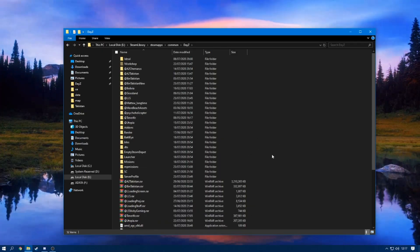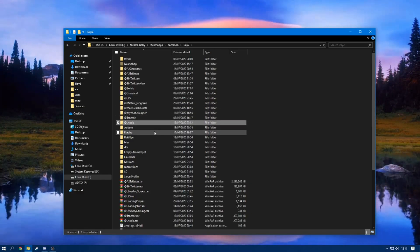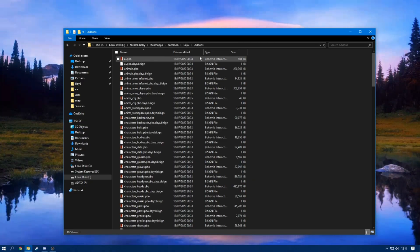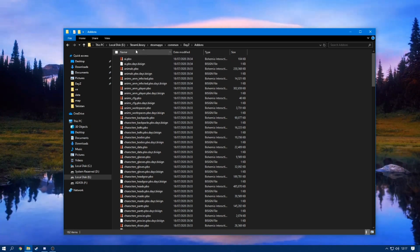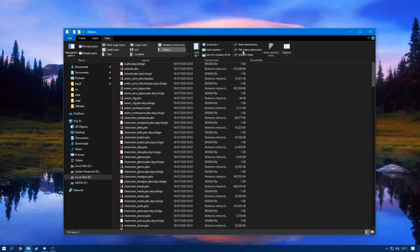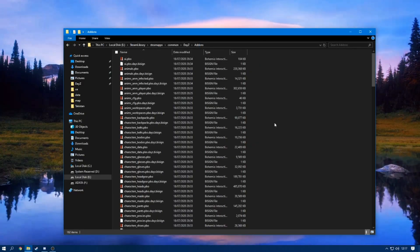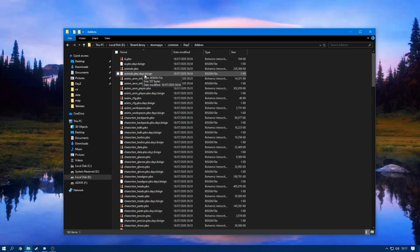Now in here I have my files — as you can see these are mods here, all mods. But I want you guys to go into the addons folder. Every single one of these PBOs — you might not see the .pbo extension. If you do not see .pbo, head over to View and where it says item checkboxes make sure you've got that enabled. Also make sure you enable hidden items just in case. All of these should have a signature sign underneath them — AI should have one, animals should have one.